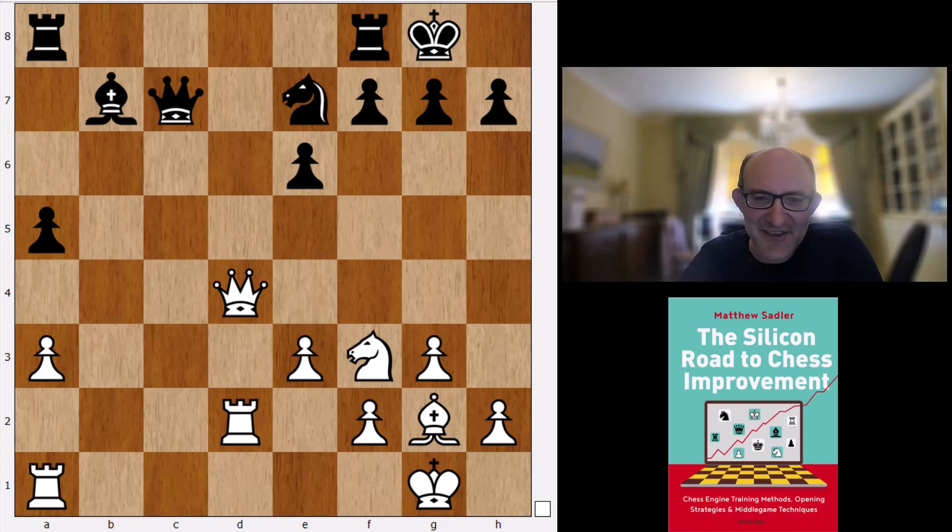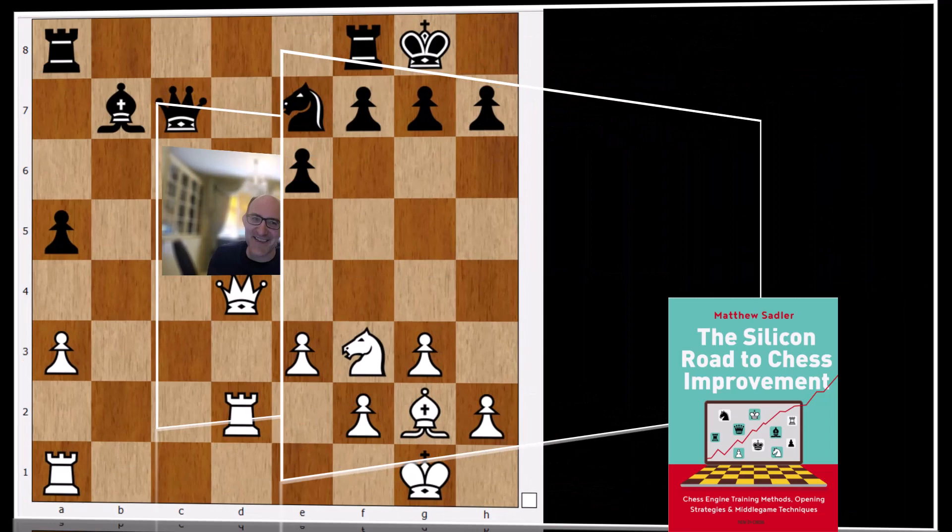The big bombshell was choosing the Blumenfeld instead of the Modern Benoni — I found that very interesting. That's all we have on 2.e6. In the next video we're going to look at 2.g6, and there's some pretty good stuff in there too. See you there.